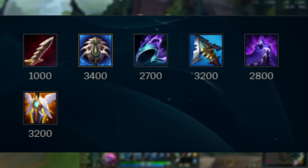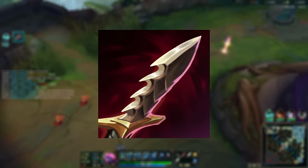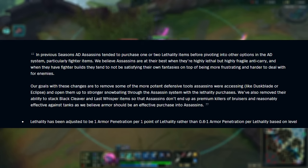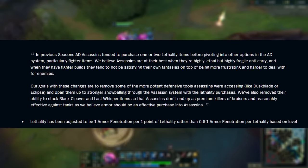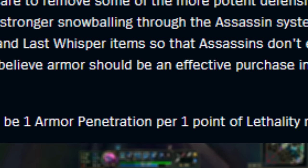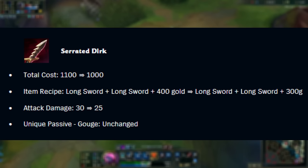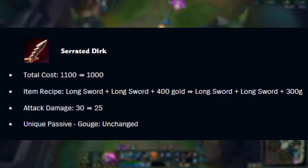Serrated Dirk, Profane Hydra, Lucidity Boots, Opportunity, Grudge, Edge of Night, and Guardian Angel. Starting with Serrated Dirk — it's just broken this season. They buffed Lethality gigantically. In previous seasons, Lethality only gave 0.6 base armor pen, so at level 18 you'd reduce it by one armor. But now, Lethality straight up reduces armor at a one-to-one ratio no matter what level you are — every point of Lethality is one armor reduced whether you're level one or level 18. On top of that, Serrated Dirk went down in price, so now it's cheaper and stronger. You should be going it every game.